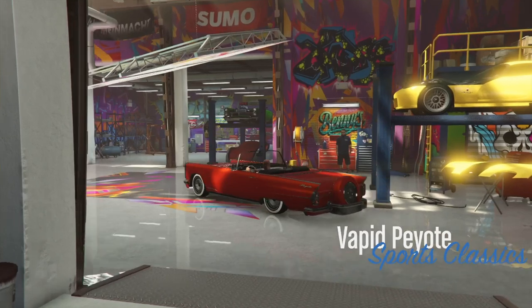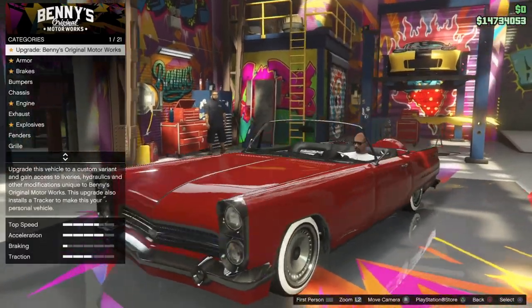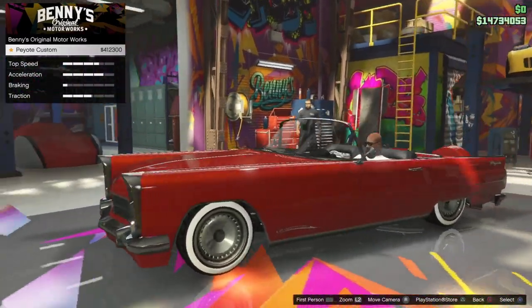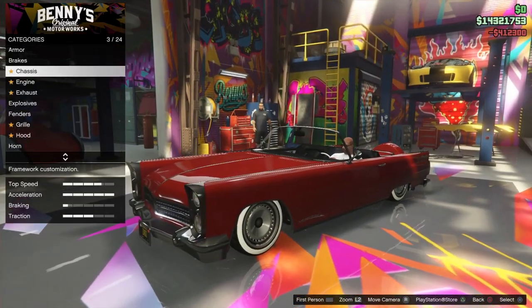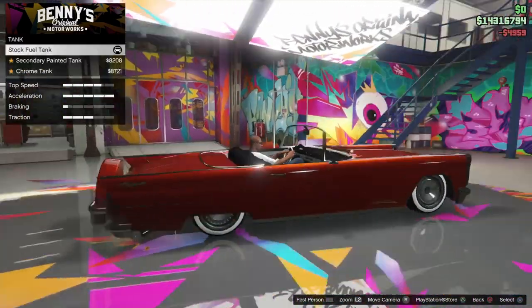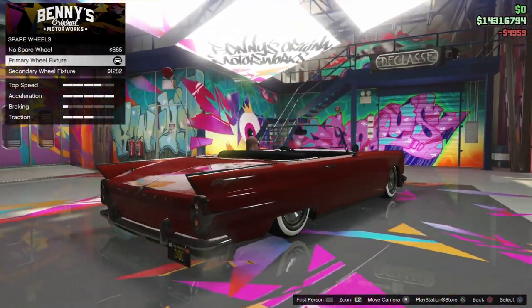Now we bring in the Peyote — I think this is also a lowrider. I already set it up like this. This one costs 400,000 to make it a lowrider. Yeah, it's a lowrider — nice! This is nice. I love that spare wheel on it.